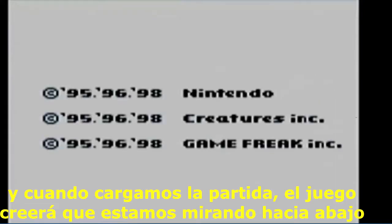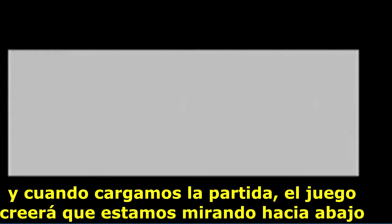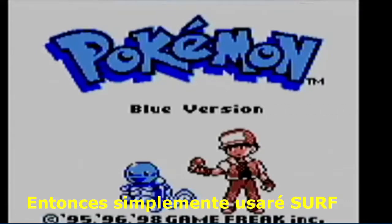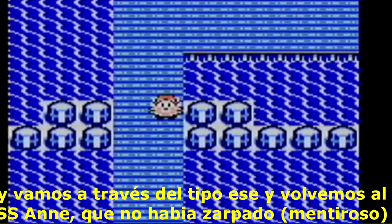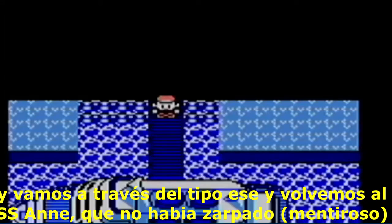When you reload a save, the game assumes that your character is looking down. But because I saved there, I'll be looking to the right. So the way it works is I will use Surf, and it will move me a tile down instead of a tile to the right. I'll use my trusty Blastoise here — it'll move me right through the guy and I can get back on the SSN, which is awesome.